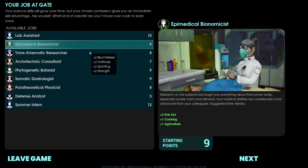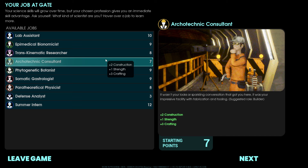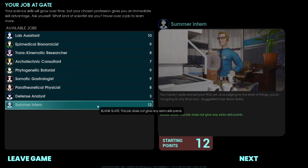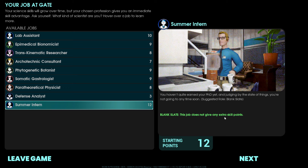Each one of these is going to have different skills. If you're playing solo, you're probably going to want to be careful in which one you pick, because some of them are probably better fit for solo versus playing co-op. If you're playing co-op, it's probably a good idea to have each person pick a different job so you can have good group synergy. The only one that doesn't give you any starting bonuses is the Summer Intern — basically you get no extra skill points, but you'll have extra starting points.